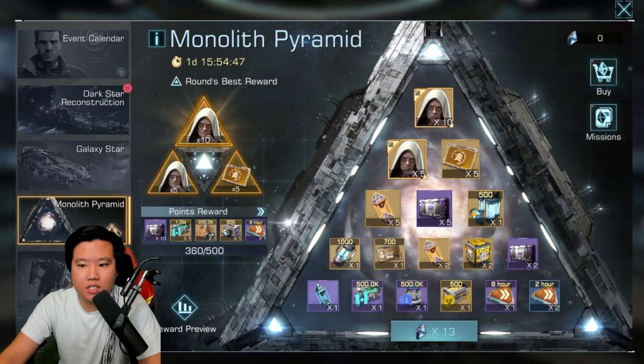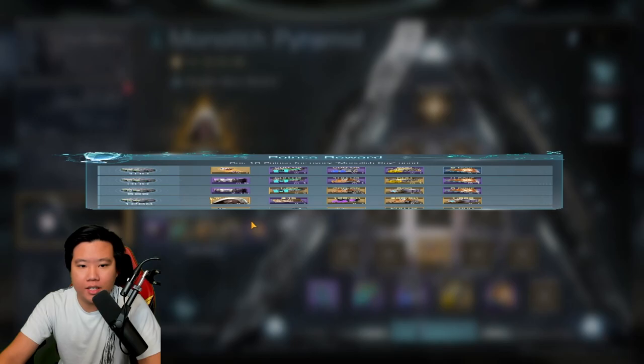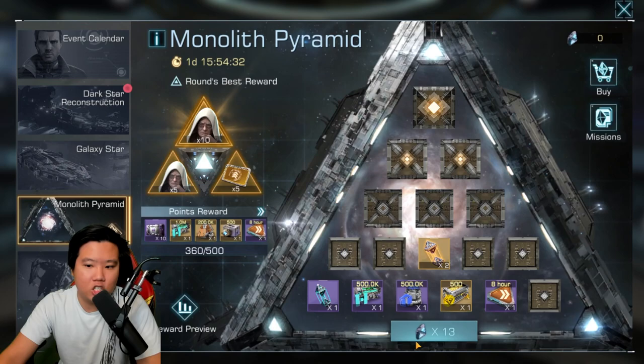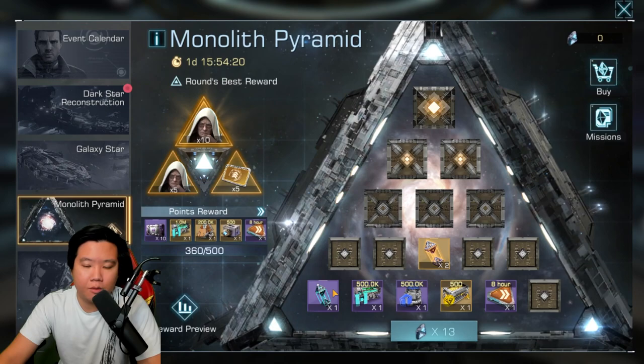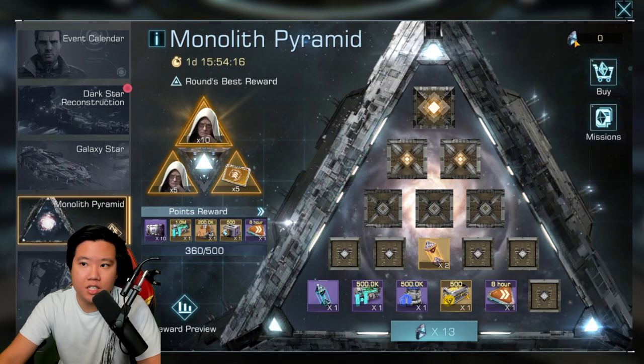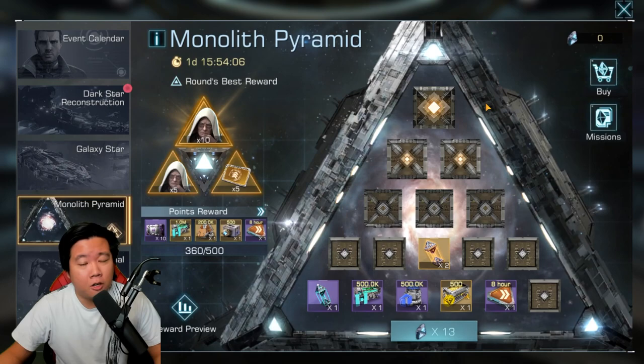I don't feel this thing is super worth it to spend on. If I spend under 10 bucks I could probably try to get the other rewards. But what throws me off is the escalating cost — it increases each time, so each cost is for only one opening. They should have probably included a lot more chances to get resources, and it should only cost one shard per opening. I feel like it's a little bit too much, but let me know what you guys think.